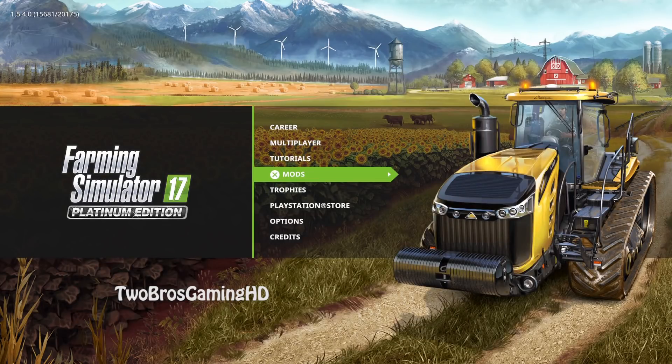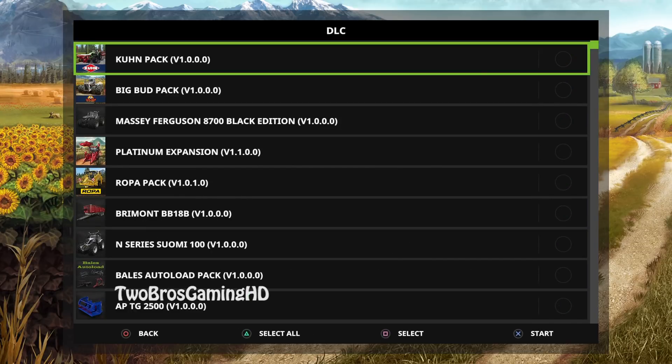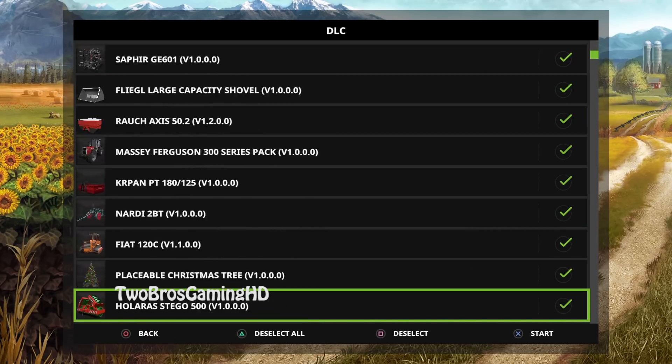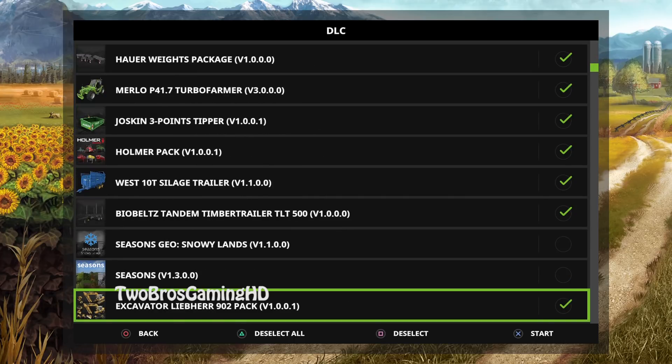Today we're going to take a look at Black Sheep Modding's new trucks. Let's get into Goldcrest Valley in career mode. We'll deselect all and select what we need. Seasons are turned off right there because we don't want them on when we're showcasing stuff — you guys know that.